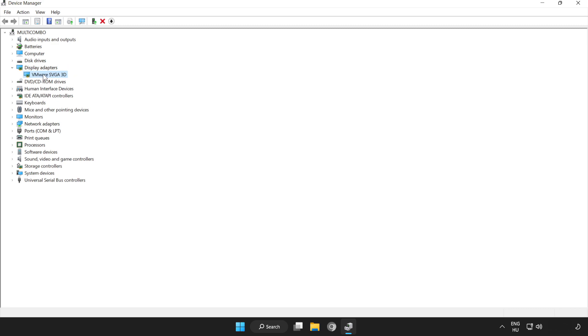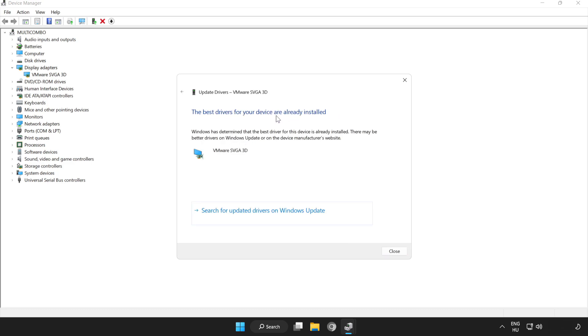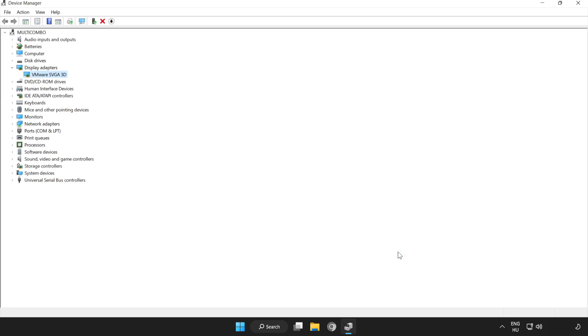Select your display adapter, right click and update driver. Search automatically for drivers. Wait for installation to complete, then click Close. Close the window.